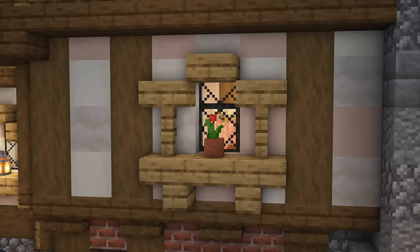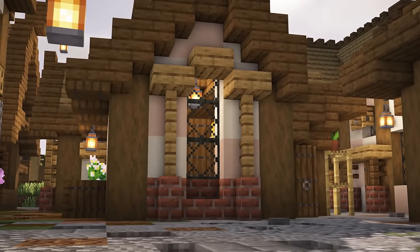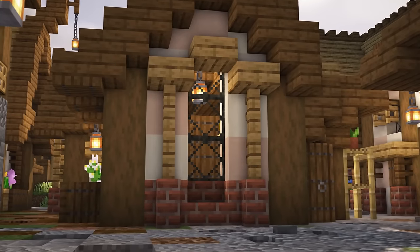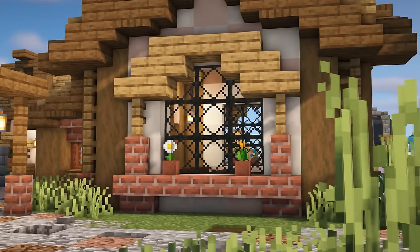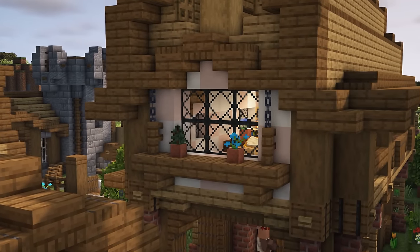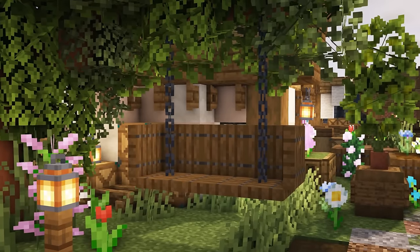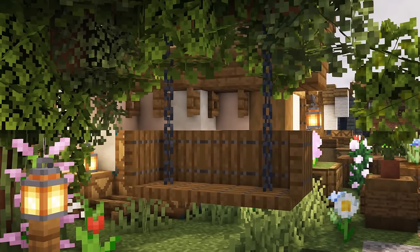I add decorative window pieces around my windows all the time, simply to make them look a little bit more interesting. Maybe you have a higher-up window — how about hanging one of these down with some chains attached to them? Hanging things from chains in general can look pretty sweet.